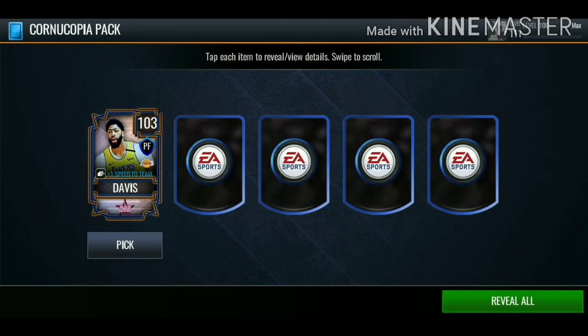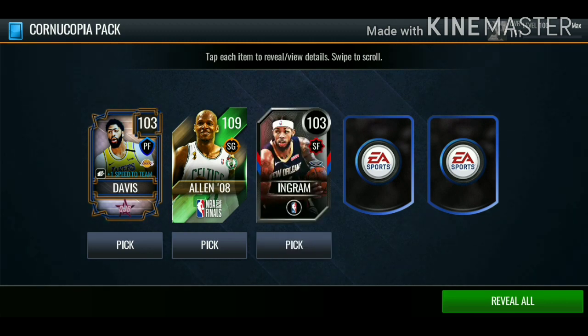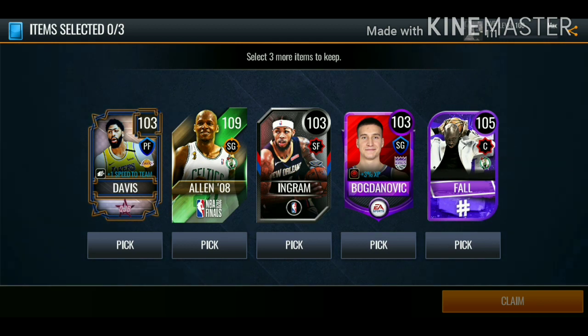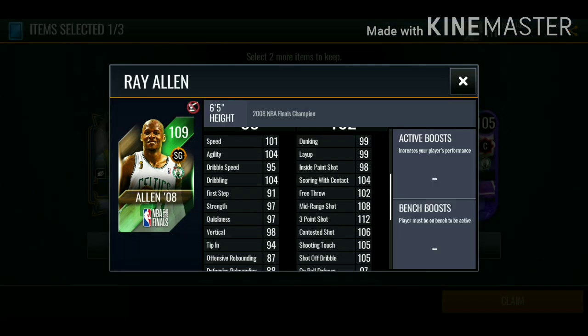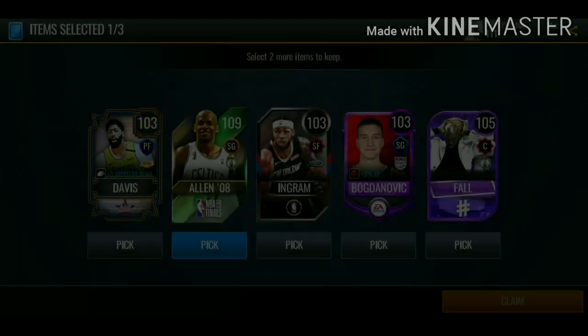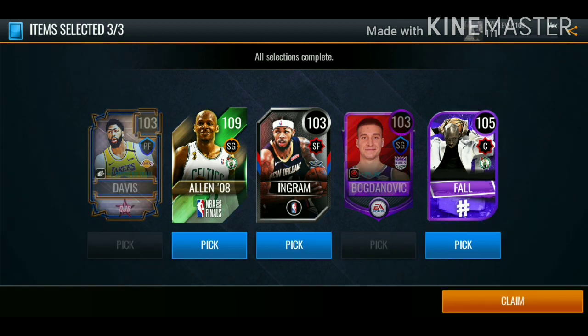Second pack: we get 103 Anthony Davis, 109 overall Ray Allen, 103 overall Brandon Ingram, Bogdanovich, and 105 Taco Fall. We're gonna go with Ray Allen — check out his three-pointer, 112 three-pointer — we'll go with Brandon Ingram, and Taco Fall on this one as well.